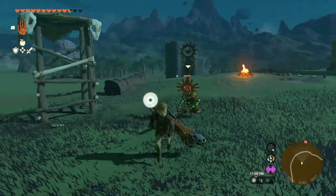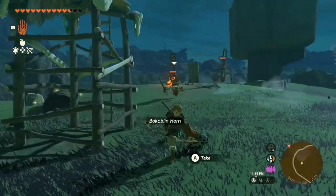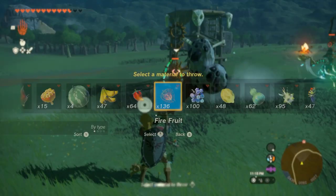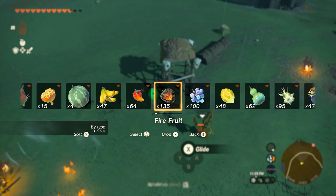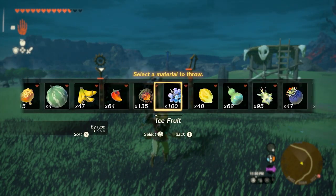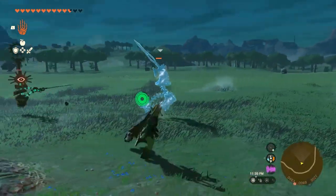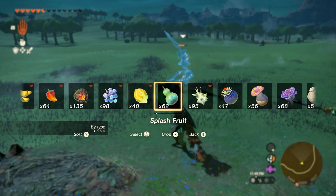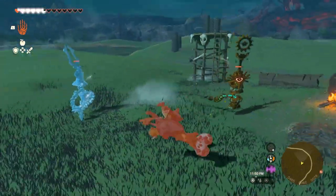Now, I know in the tutorial shrine it shows you how to make fire arrows with the fire fruit — and it sets them on fire, of course. But I actually haven't tried just throwing it yet, so we're gonna learn together here. It does work indeed — so you don't need to waste an arrow if you're close enough. Let's see if an ice fruit works. They're a little tricky to aim sometimes but not too bad. I wonder if a splash fruit does anything to a construct — it does not.